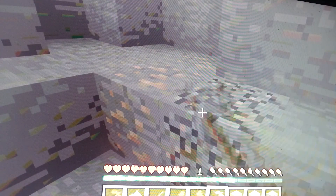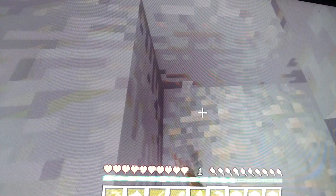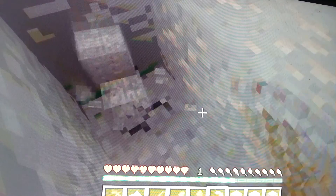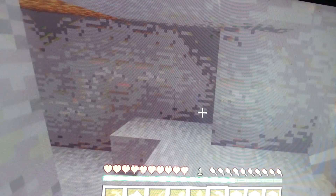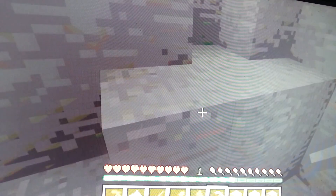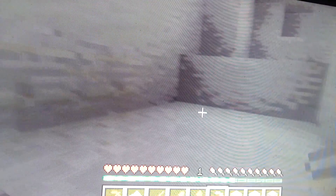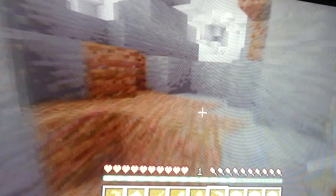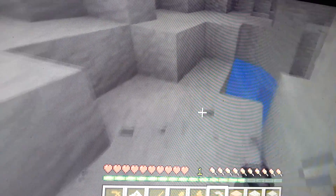Right now we need 24 iron to make armor — you're gonna need that for the enemy mobs, especially the creepers. I badly hate creepers. It will take some time to smelt iron, but with wooden slabs as fuel, get 64 of those and it'll go really fast.